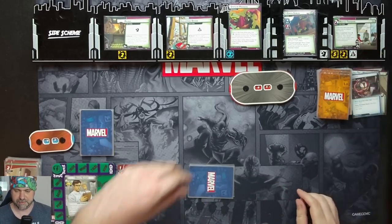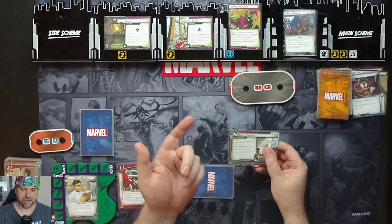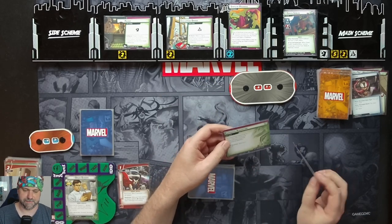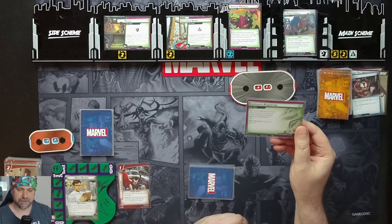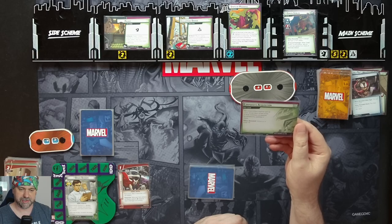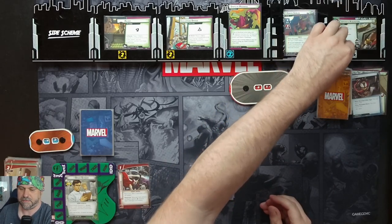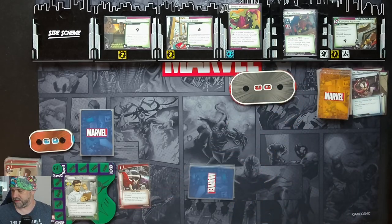We get a Threaten, which means the main scheme will complete. When completed, we place one Infamy counter on Criminal Enterprise — which is not in play — then discard one card from each player's deck for each Infamy counter, but there are none. Then Corporate Acquisition: with a branch of Stark Industries under his control, Norman Osborn gains access to deadly technologies. We advance to Stage 2b. This comes in with one threat, schemes out at 10, and gives us an additional encounter card.